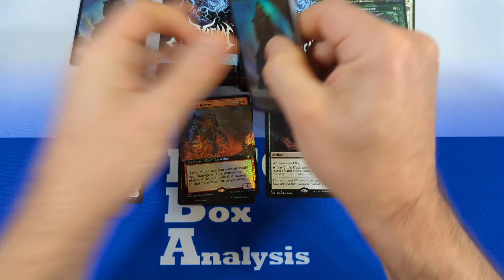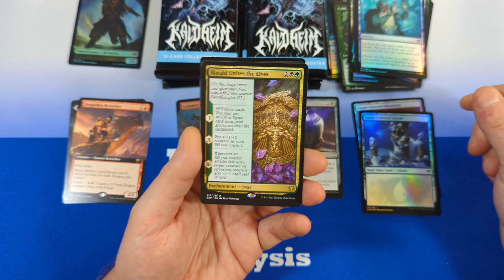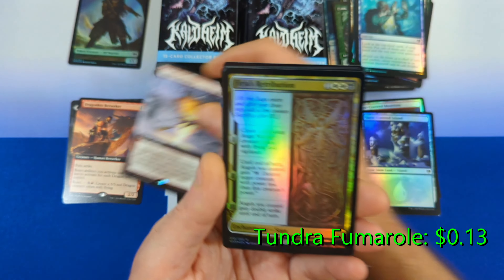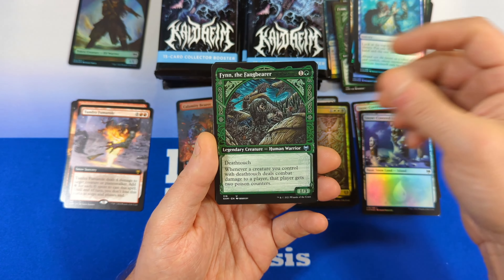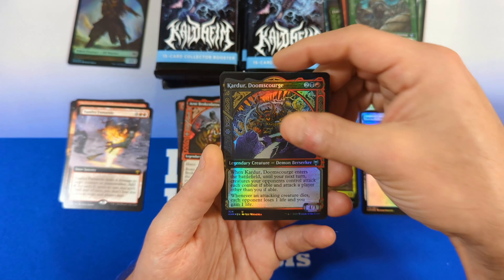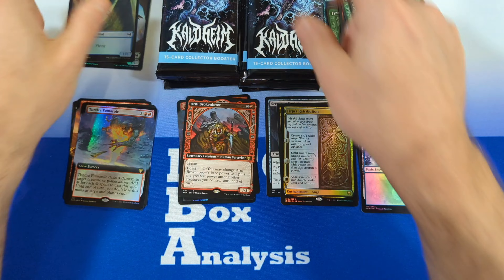In pack two we already see a little duplication with the Elf Warrior in the back, but we look through our commons and don't really see much. We've got a Snow-Covered Island, another Herald Unites the Elves — love that guy. Next up we got a Tundra Firmoyle, then a Freya's Retribution, followed by Finn the Fangbearer number two, then Arnie Broken Brow, a Cardor Doom Scourge, and another Tundra Firmoyle. So we see a little duplication there, along with a Bird and Elf in the back.